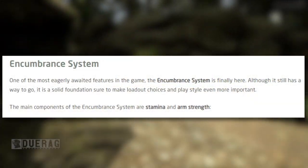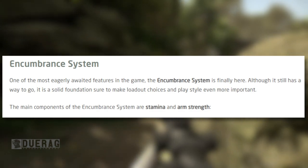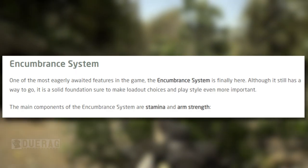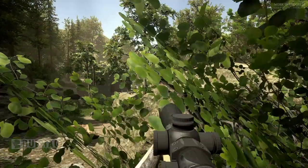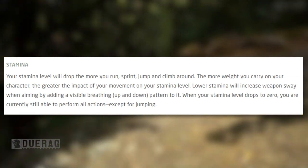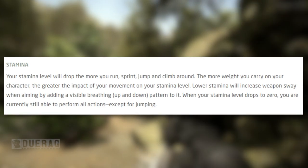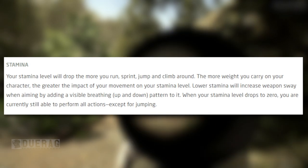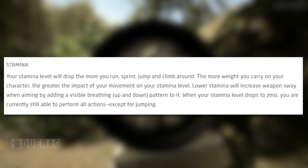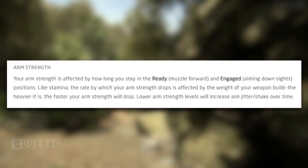The encumbrance system is finally here. The main components are stamina and arm strength. Stamina drops the more you run, sprint, jump, and climb — and the more weight you carry, the greater the impact on stamina. Lower stamina increases weapon sway by adding a visible breathing up-and-down pattern. When stamina drops to zero you can still perform all actions except jumping. To recover, simply go a while without performing draining actions like running, sprinting, jumping, and climbing.